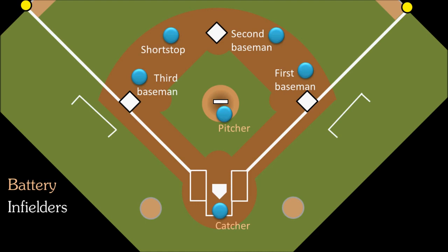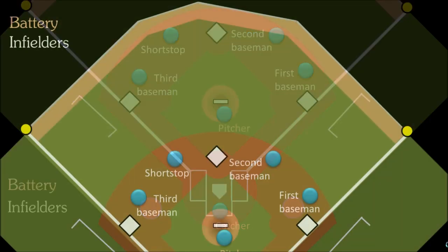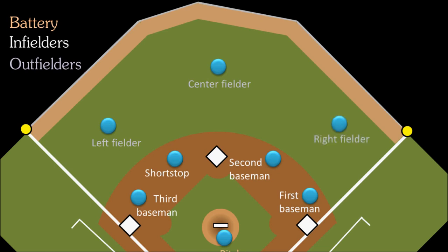Our final three players are the outfielders, who — as you may have guessed — stand in the outfield. Whoever named these positions didn't get too creative: in left field we have the left fielder, in center field we have the center fielder, and in right field we have the right fielder. These outfielders are usually pretty fast guys because they have to cover so much ground.